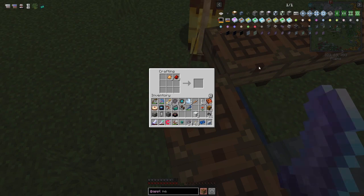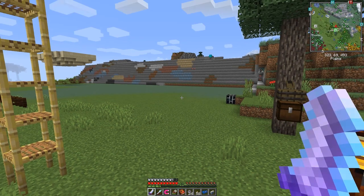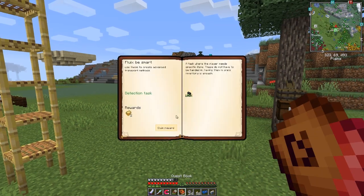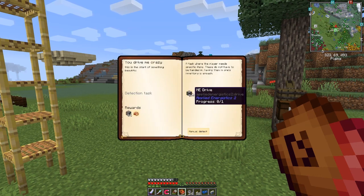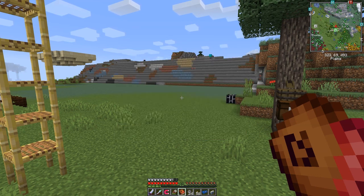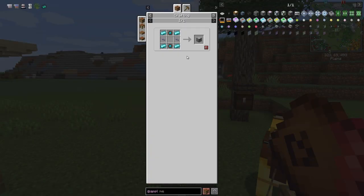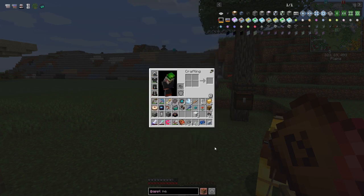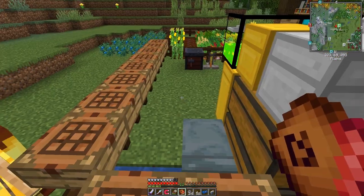That's done. Let's go back to the quest book. We've done that, so we can claim the reward and move on to the next one, which is interesting. We want to make one ME drive. The recipe for the ME drive needs four pieces of iron, two engineering processors, and two fluix cables. I might have used all the fluix cables making silk ones - I'll get some more.